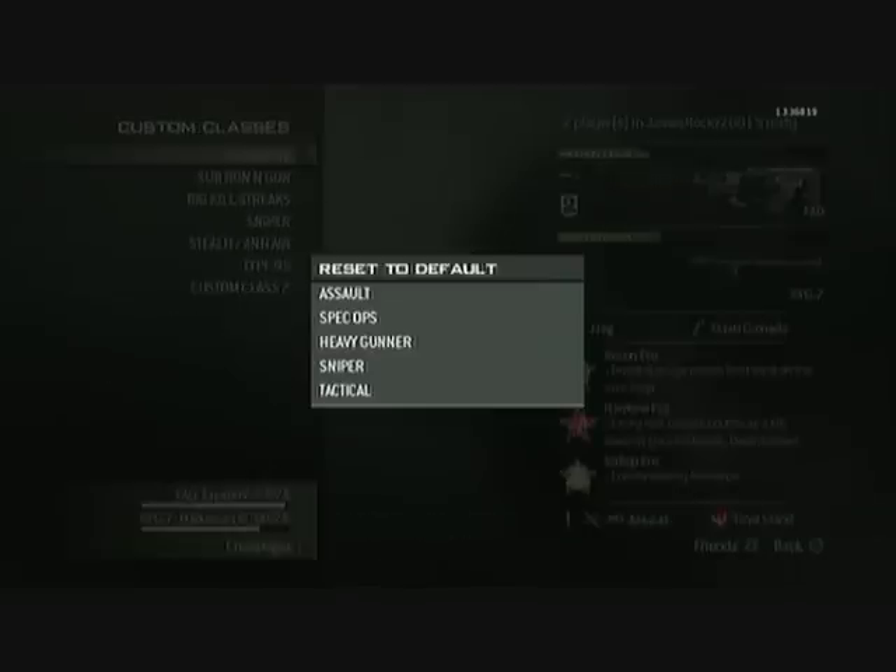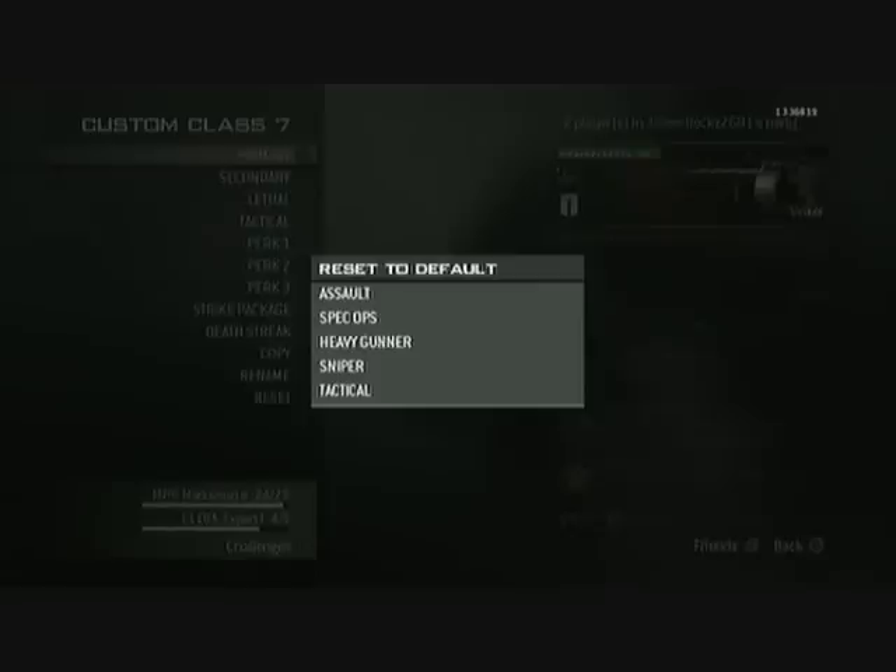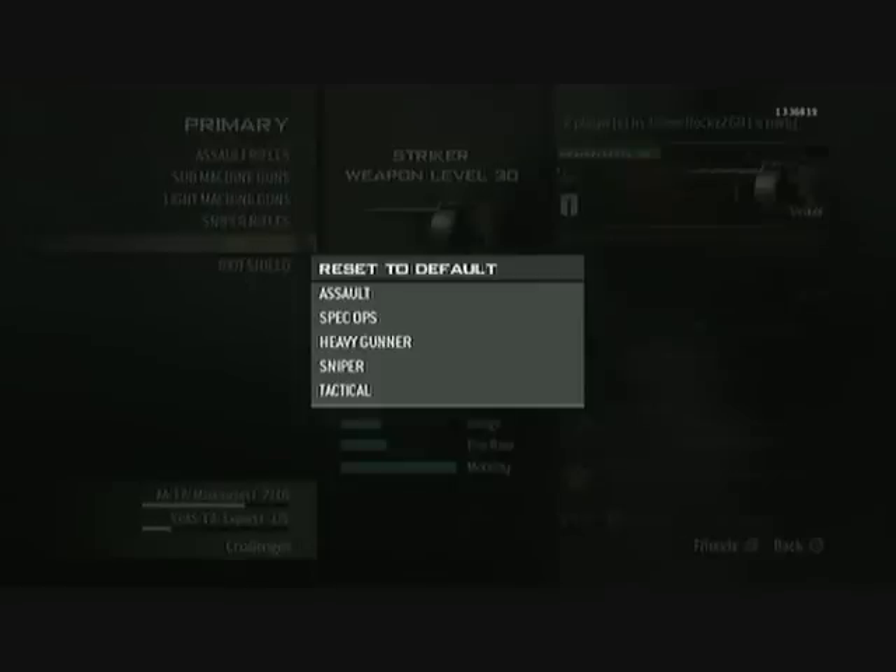Click on Create a Class, then go down to your shotgun again and click on it. Click on Primary, click on Shotgun, click on your Striker, click on Damage.